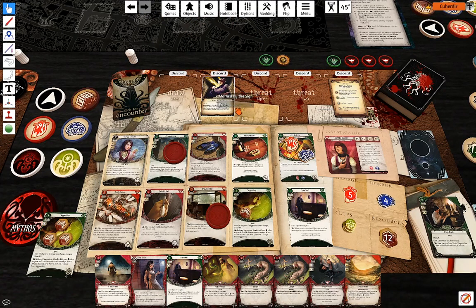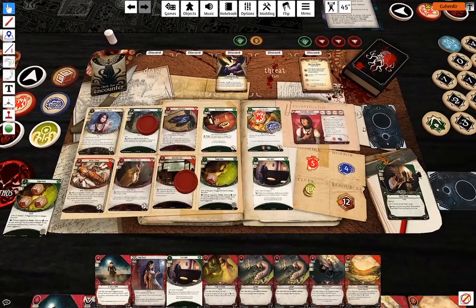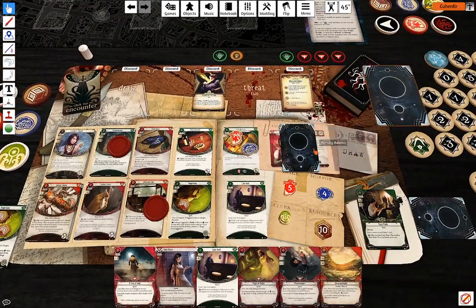That's my turn. One doom and encounter cards — Marked by the Sign. Nothing too concerning — four against four, minus four. Why not, I'm just going to pass that test using double Lucky.